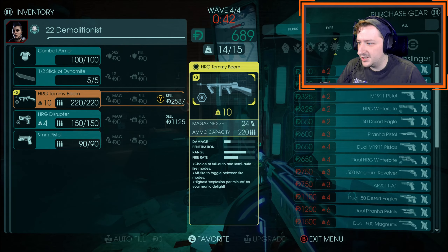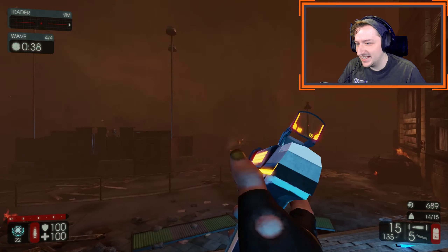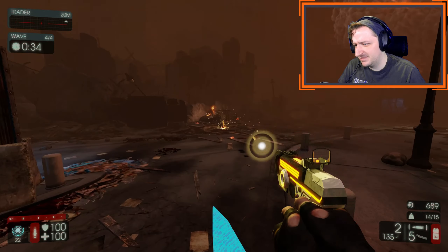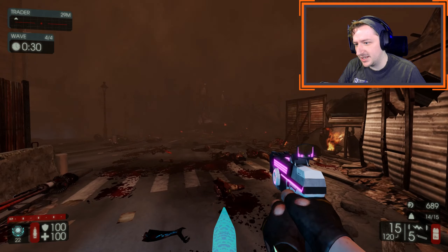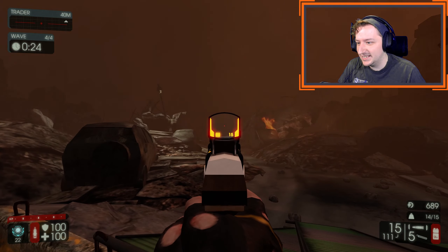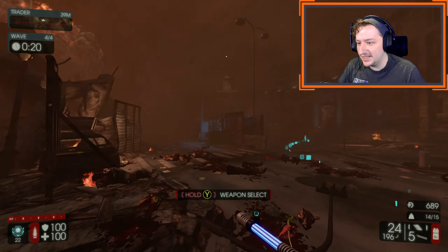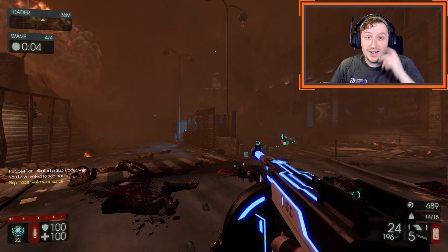I'm going to grab the HRG Disruptor and see how this works out. It looks kind of cool — 15 rounds. It shoots electric balls out. Weird. What about secondary fire? It turns pink. That is a much more recoil. I'm a fan of the color change. I'm a fan of the sights of this gun. Let's try it out on the boss and see what happens. Oh — Abomination.